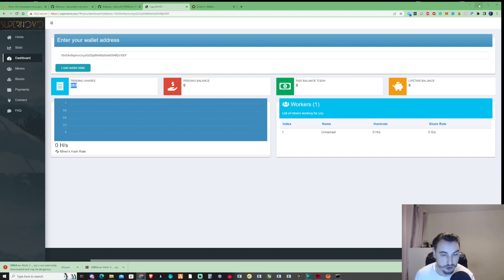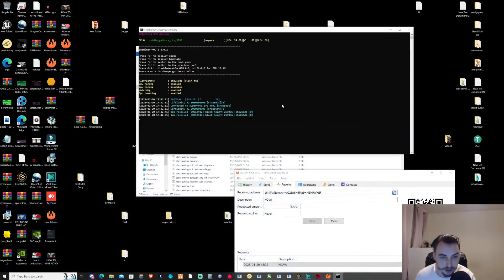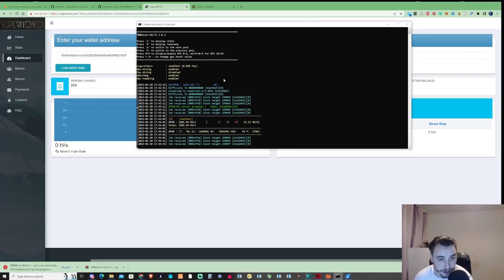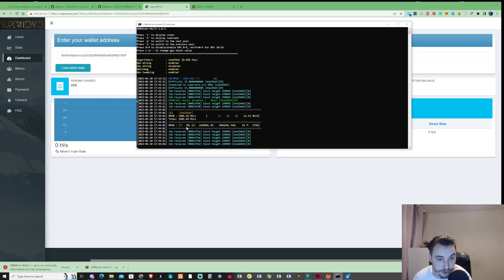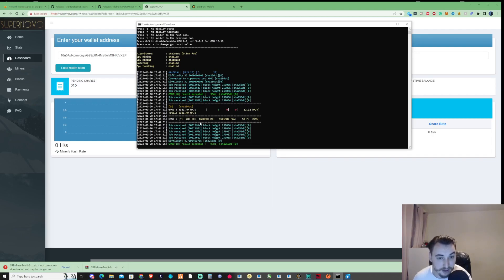We've just started to receive our first accepted share. The hash rate on the 3090 is around 3381 megahash. The temperature is pretty high because there are no settings preset — haven't overclocked or underclocked it. Please let me know in the comments if you have any settings for the 3090 so I can test those. I'll start tweaking — probably lowering the power down to about 90 percent and then working a bit on the core and slightly on the memory.